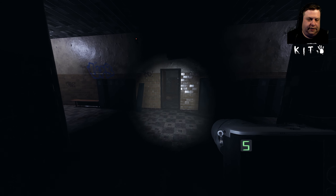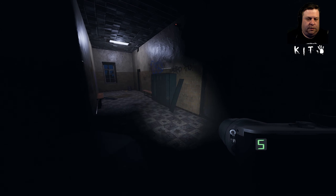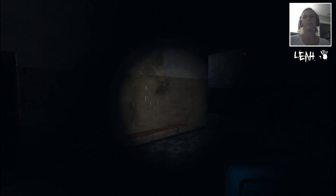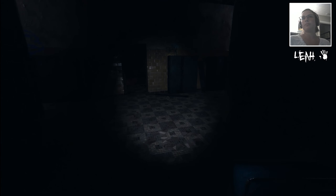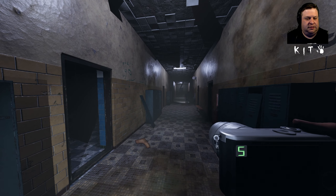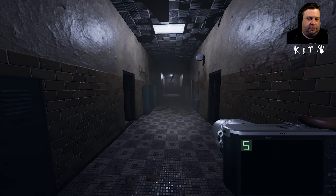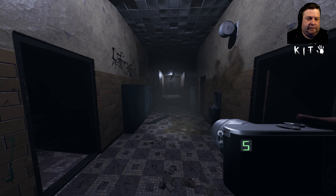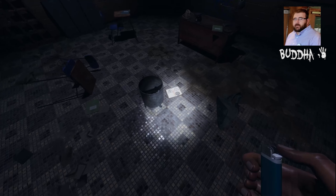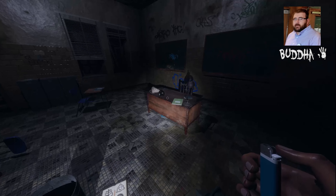Jessie's bringing it. You stay up there. There should be some at the front door. I'm going to drop the EMF because we've already got five. Does somebody have a camera? I have a photo camera. And somebody has a UV light? I'll bring one of those. I need a smudge stick, please.